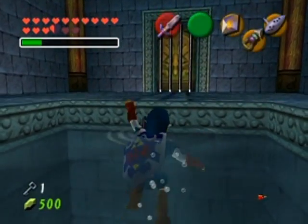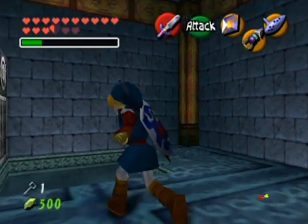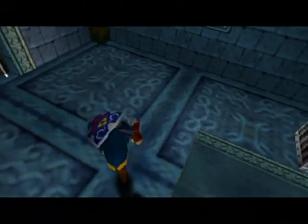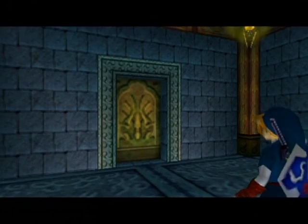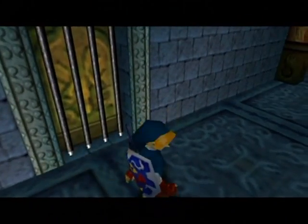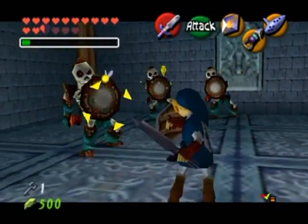Link's head is like a hook apparently. Now this room - there are torches in here. Very interesting. Will this work? Yes it did. Now what's in here - maybe a skulltula, maybe the map. I forgot to put up my shield...